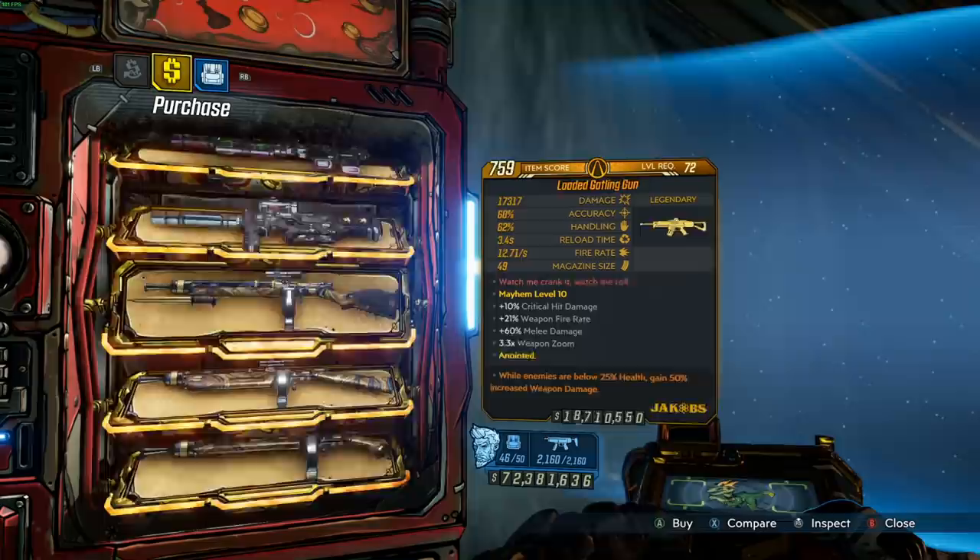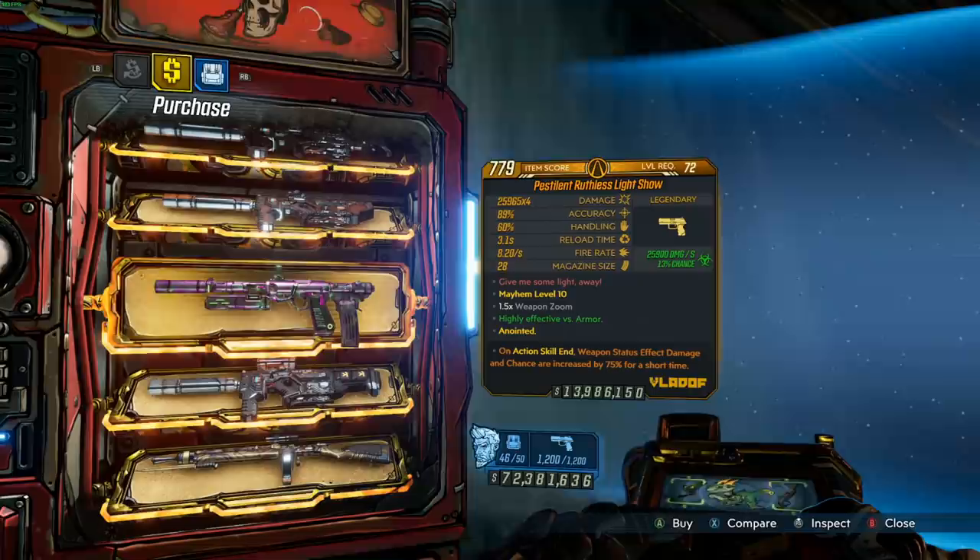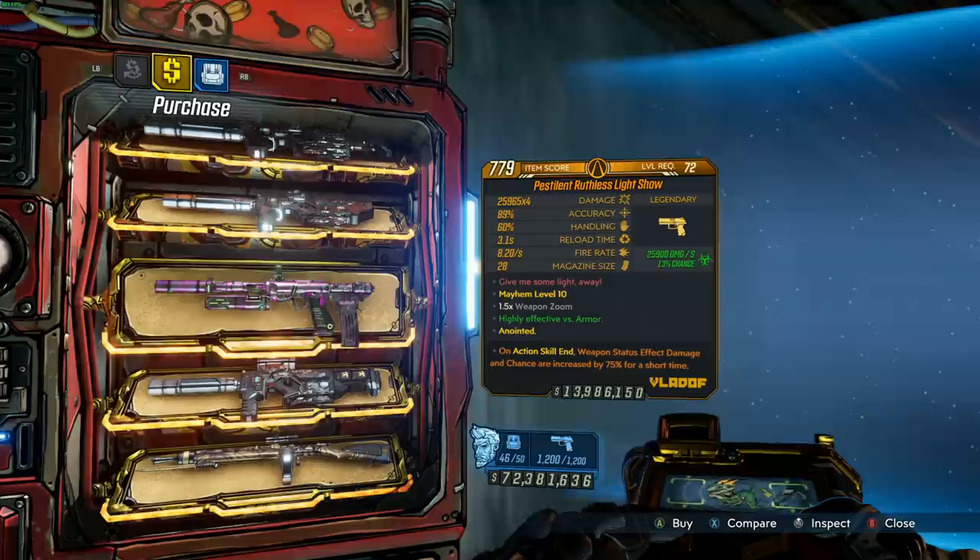We got a Light Show! Mine only showed up with one Light Show, but I would say this is probably the third best pistol in the game — best non-splash pistol. The Free Radical and the Unkempt Harold are probably the only things above it, but the Light Show is one of the absolute best pistols in the game. It's from DLC3 and it's genuinely a must-have on all characters — this thing works incredibly.